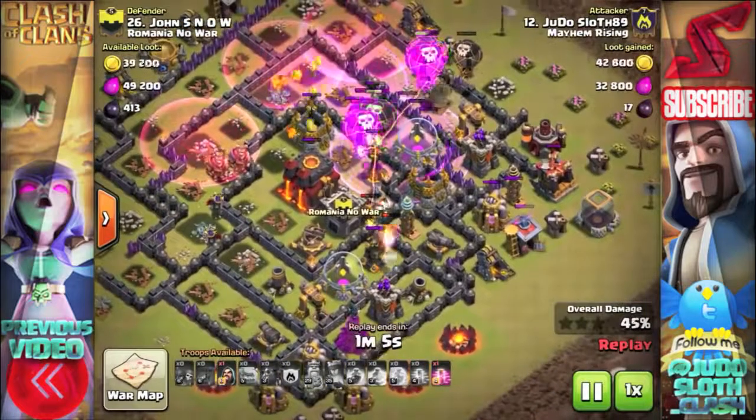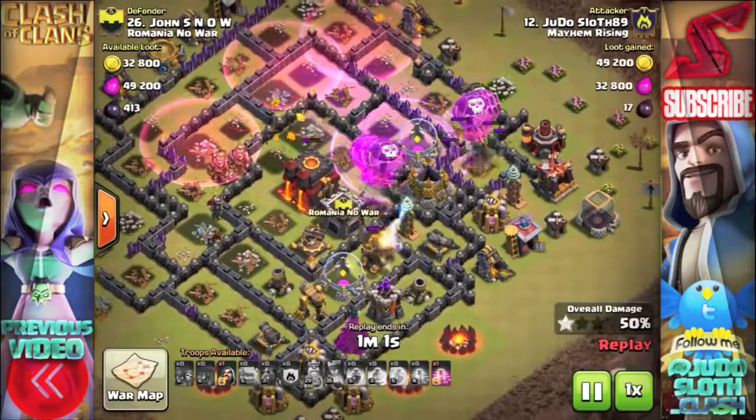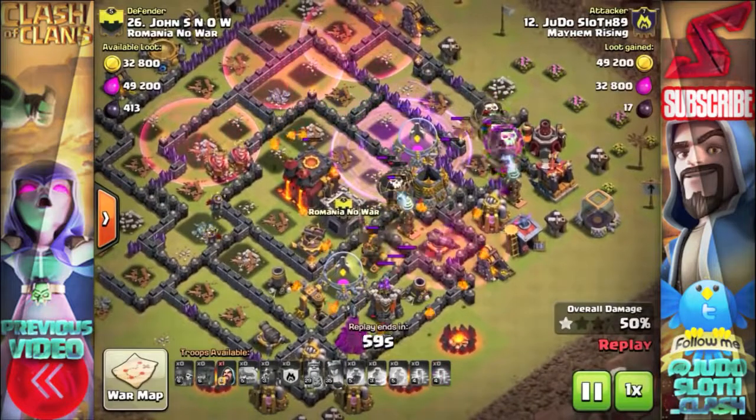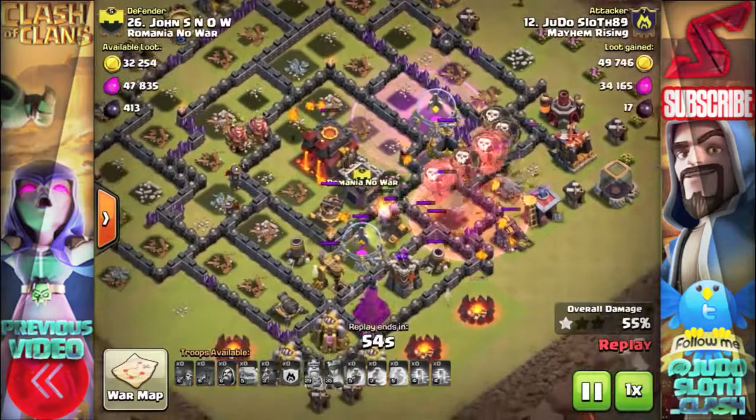I'm then bringing in my third Lava Hound to that final air defense. I definitely didn't save enough balloons for this side — that's something I always seem to struggle with; I either put too many balloons in or I put them in too quickly.